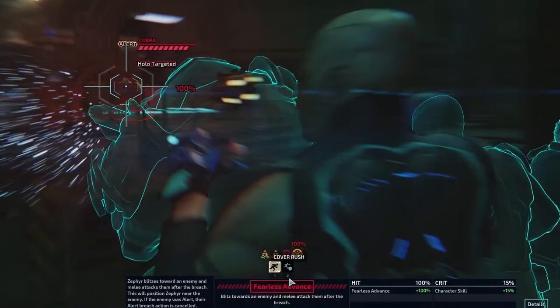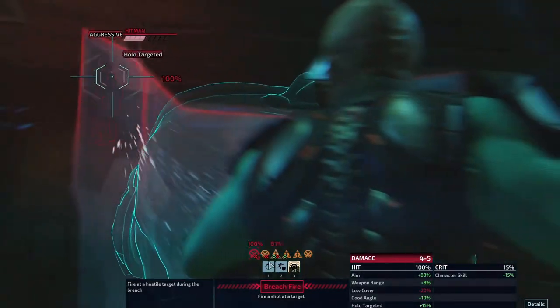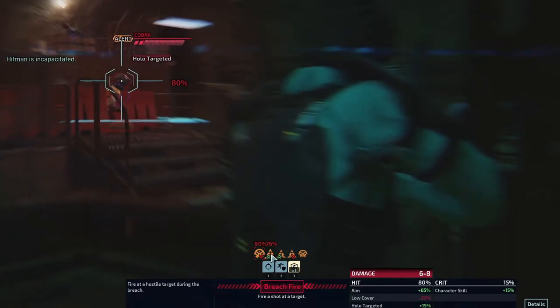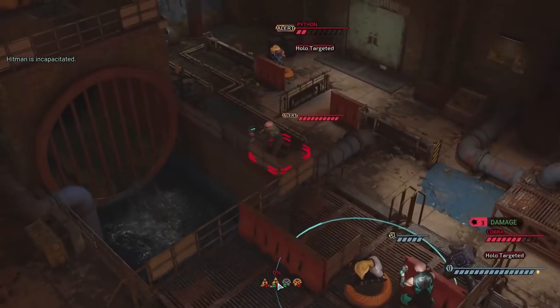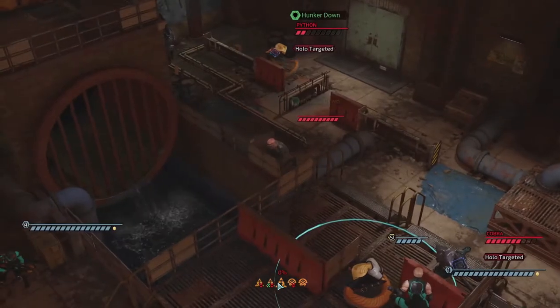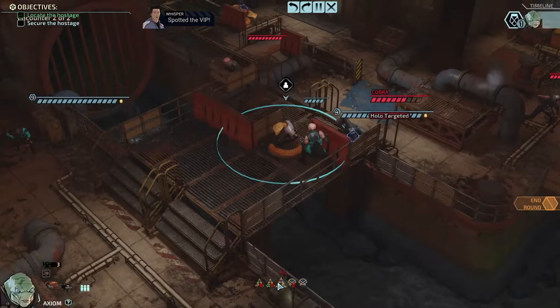I'll send Zephyr into the room a different way so she has range and choice over what she goes for. The pistol isn't really going to kill anything, so we're better off not taking that damage. We'll go for this Python with this shot — it's not likely to hit on the first shot, but it puts us right by the VIP.